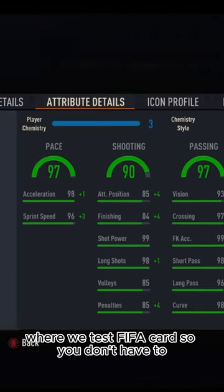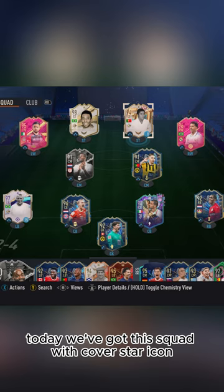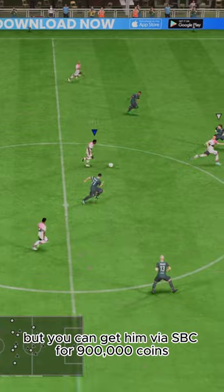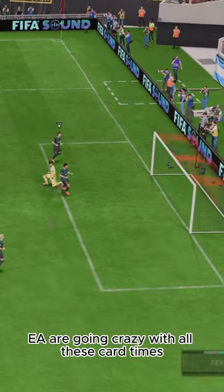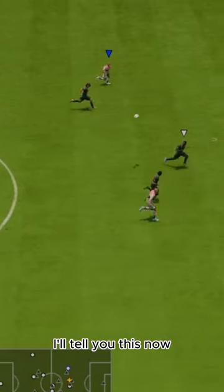Welcome to Baller or Bust, where we test FIFA cards so you don't have to. Today we've got this squad with cover star icon Roberto Carlos. We acquired him on loan, but you can get him via SBC for 900,000 coins. EA are going crazy with all these card types — soon we're going to have a new promo every day instead of every week.